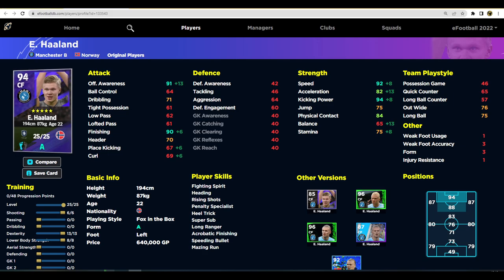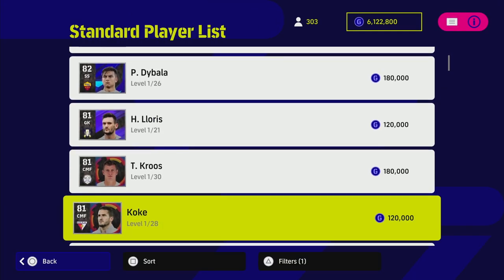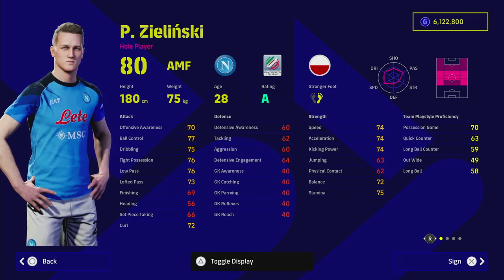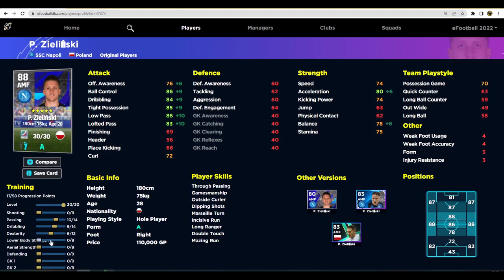My other pick this week is Zielinski. This guy is a monster, especially on form. He is one of the best attacking midfielders in the game. You might be used to playing someone in the AMF role who's down this week, and Zielinski can potentially do everything you'd want — excellent dribbling, excellent ball control, excellent speed, excellent stamina. If we look at him here, you can get 80 speed, 81 stamina, 80 acceleration, 76 offensive awareness. You can even put in a couple of defensive stats if you want to play him centrally.